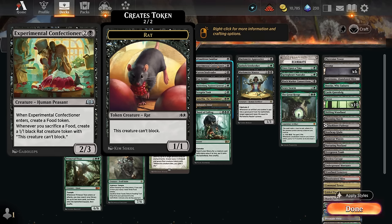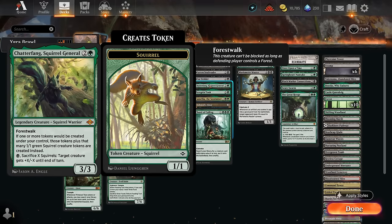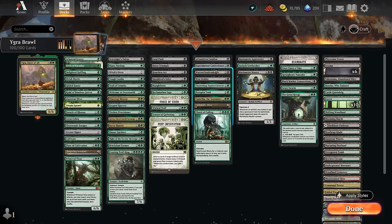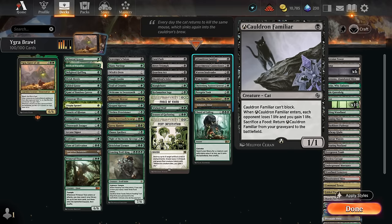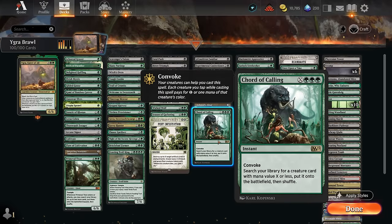The Confectioner makes a 1/1 Rat token that cannot block whenever we sacrifice a food, and also enters generating a food token, so it can fill a similar role to Camellia. Chatterfang says if we would create one or more tokens, we get to make an additional squirrel token on top of that — helping us infinitely go wide with squirrel tokens. We can also sacrifice squirrels to take out opposing creatures. Peregrine Took makes additional food tokens whenever we create a token, so we can double up on food tokens or synergize with Chatterfang or the treasures from Warren Soul Trader to go infinite. Cauldron Familiar can also function as a sacrifice outlet since we can sacrifice a food in play, Familiar enters, sacrifice it some other way, and set up an infinite loop. Court of Cunning can also search up any missing combo pieces.